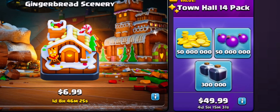I wasn't sure if I had done a pack review on this, but when I looked in my YouTube inventory it wasn't there, so I decided to review this pack. As you can see, this pack has like 50 million gold and elixir, and then of course there's 300,000 dark elixir. It costs like 50 bucks, so basically half of a hundred.